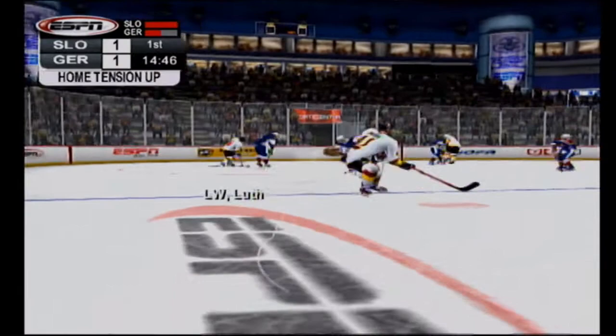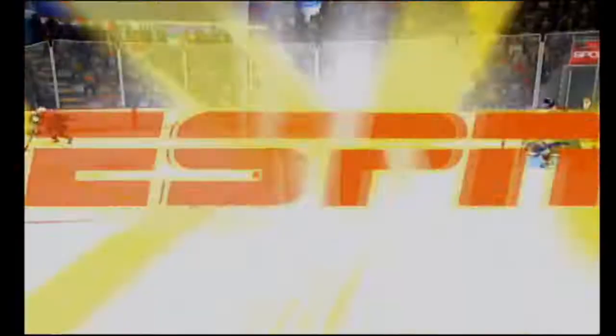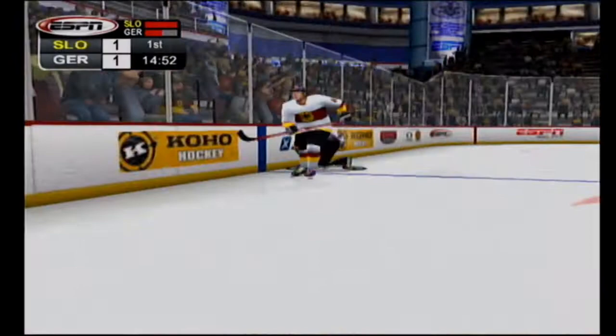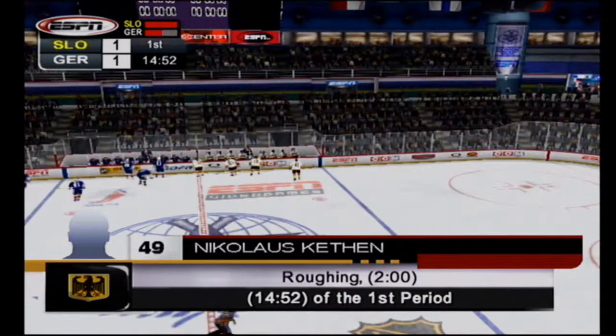Number 49 has a delayed penalty coming up — he gave him a pretty good shot. We'll go back and take a look at the penalty for roughing. He made the mistake of doing that right in front of the referee who saw it all the way. That's why they call it roughing — gets to cool his blades for a couple of minutes in the sin bin. He really got the ref's attention on that play — his first penalty of the night.